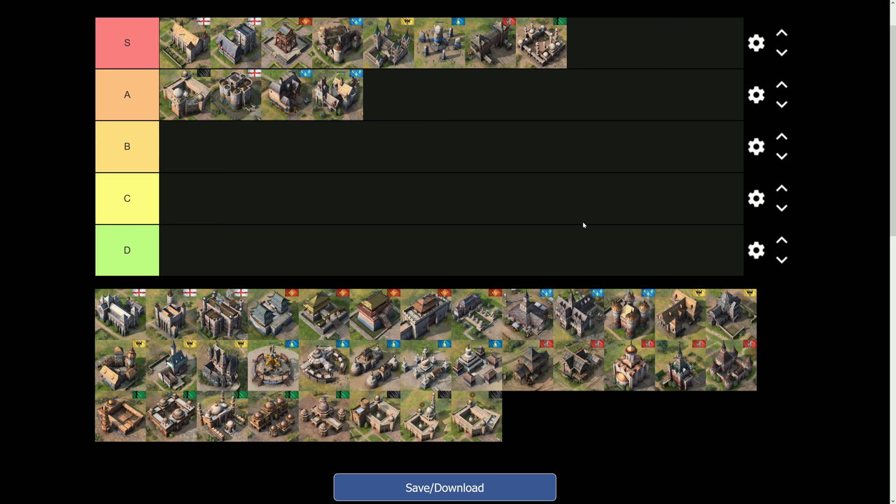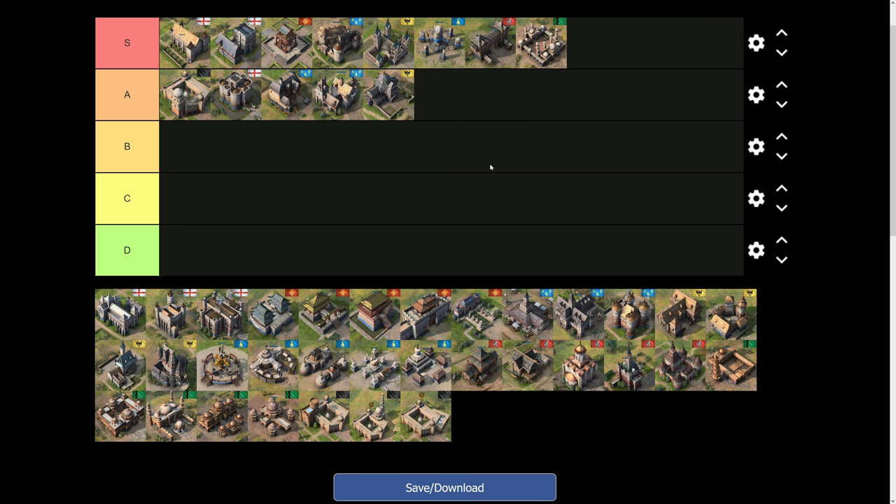The next A-tier landmark is the Aachen Chapel from the Holy Roman Empire. Place a prelate in it and you'll be buffing villagers in a radius — it's the gift that keeps on giving. In the early game you can get it near a gold mine, a wood line, and all your villagers on sheep under the town center. It then transitions into the mid and late game where you build your production around it. A very strong economic landmark that keeps giving throughout the game.